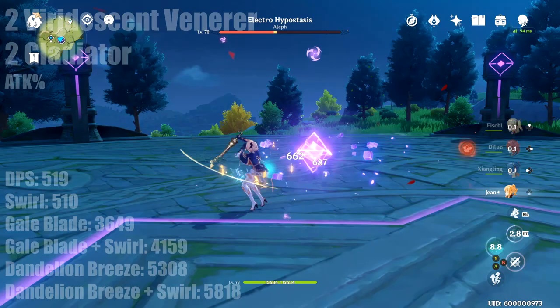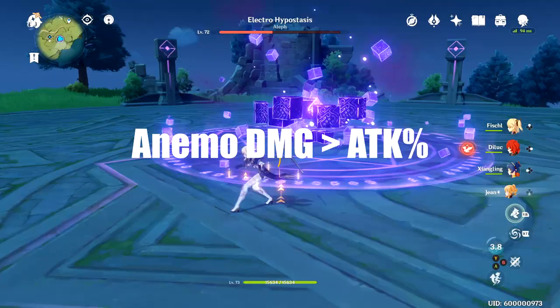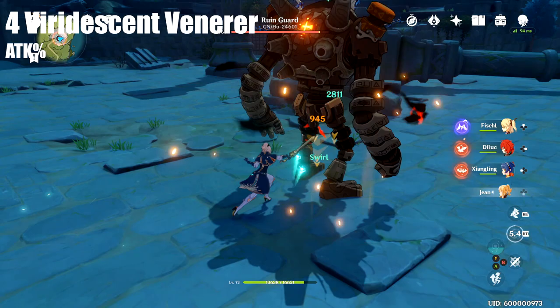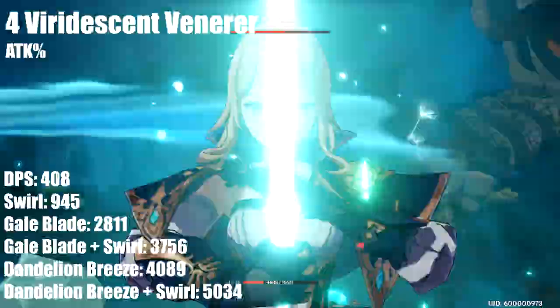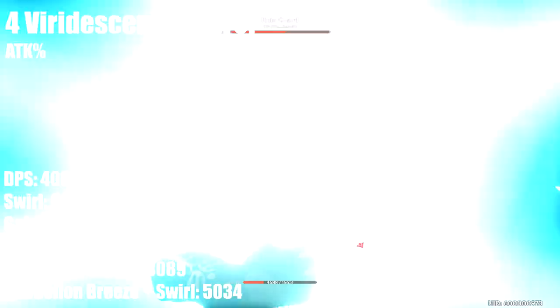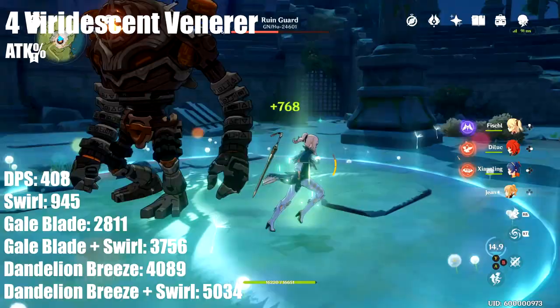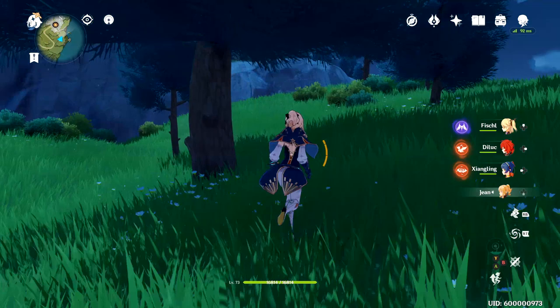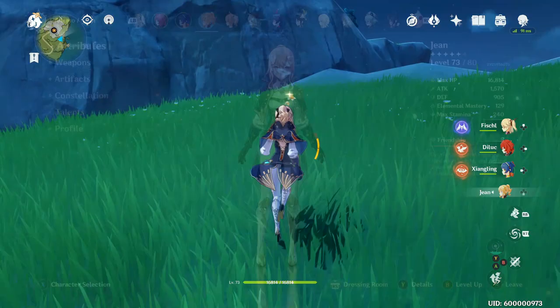When compared, attack percent greatly affects melee DPS, however sacrificing the animo damage leaves you with much lower numbers for your abilities. The third set was four Viridescent Venerer with attack percent, so this time we got the swirl bonus as well. Overall DPS was low at 408, gale blade did 2811, and dandelion breeze did 4089. Adding swirl of 945 brought gale blade to 3756 and dandelion breeze to 5034. Since animo damage scales better for abilities, using an animo damage piece here would likely yield much higher numbers on elemental abilities.